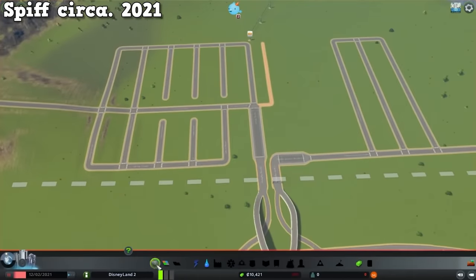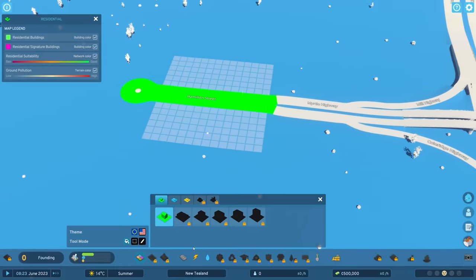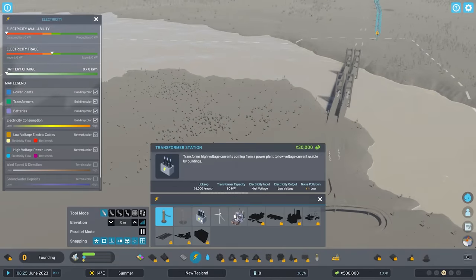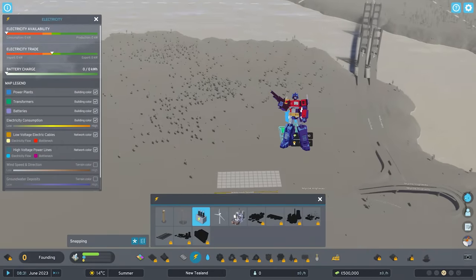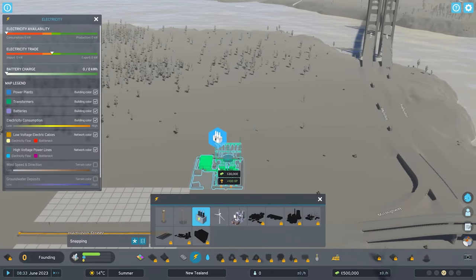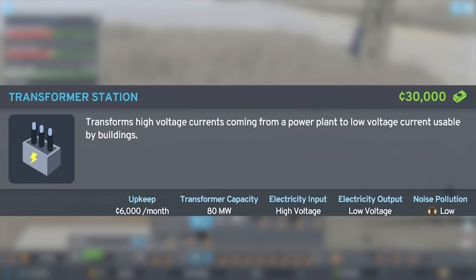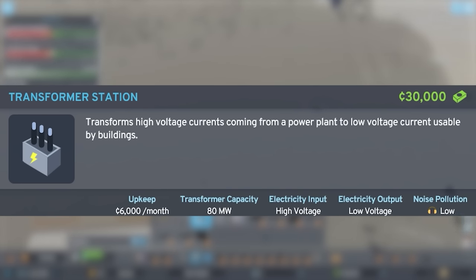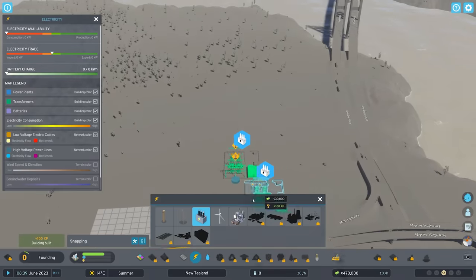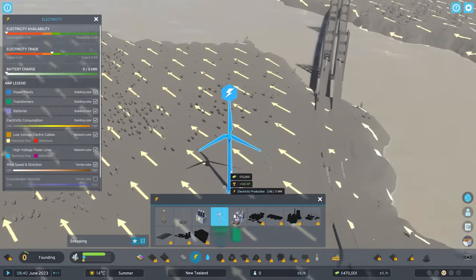I'm expected to place down commercial areas and a few industrial areas. I am, however, going to ignore all of that immediately and simply place down a transformer station. Does it allow us to fight the Decepticons? Unfortunately no, it does not. The transformer station is a very boring building that turns low voltage electricity into high voltage and vice versa. This allows us to do something a little bit cheeky. I'm going to place down my giant transformer station and then place down a whole bunch of wind turbines.